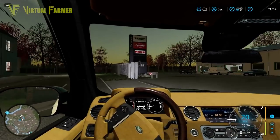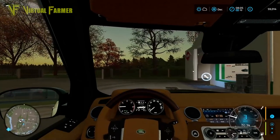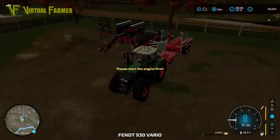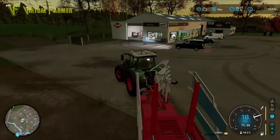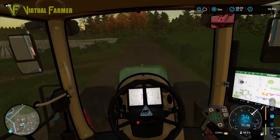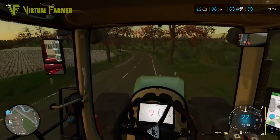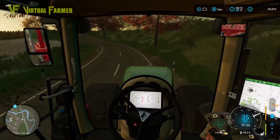Welcome back to the Old Stream Farm. We have something to finish off today - we have a contract that we were doing last time. We just need to pick up the last few bales and get them delivered, and then we're going to look at getting some animals onto the farm - some sheep and some chickens. This contract should give us feed for the sheep, but unfortunately for the chickens we haven't had a harvest so we'll have to buy their grain ourselves.